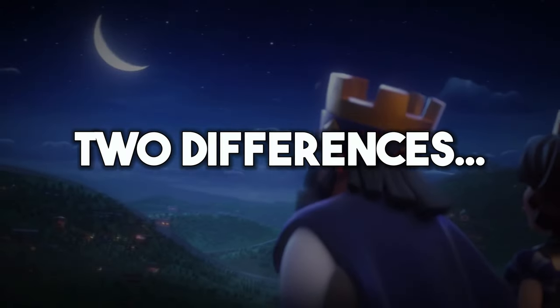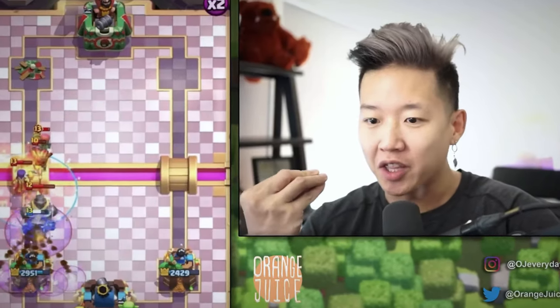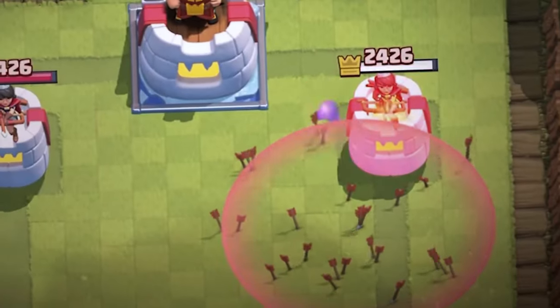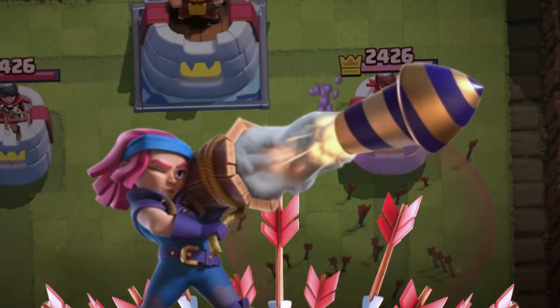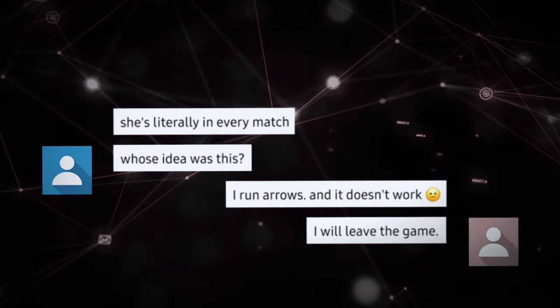There are actually only two differences between the Firecracker and her evolution, and it's not the hair color, I think. The first difference is that the Firecracker Evolution has a 30% health increase to 394 health points, which means she can survive arrows. This fact alone has made players very happy, and even brought a lot of players back to the game.